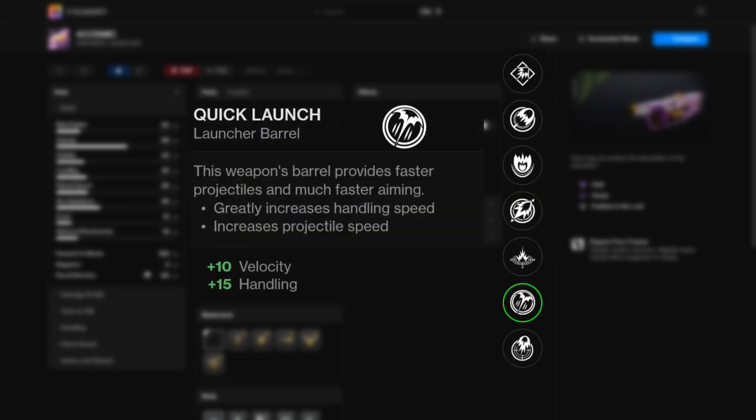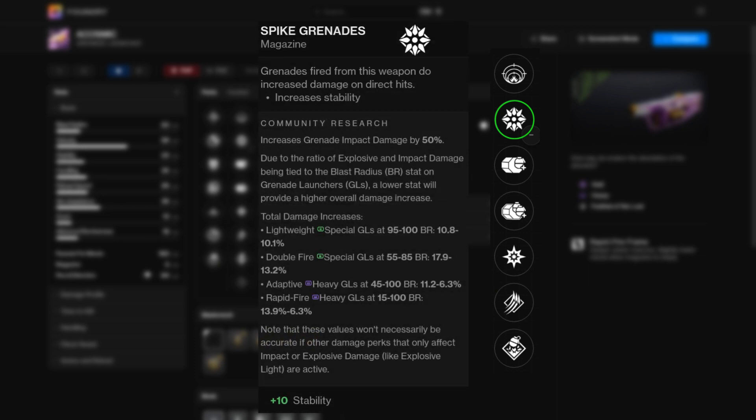For a launcher barrel, I usually like Quick Launch for increased velocity while also getting some handling. And for the mag, you're going to want Spike Grenades for the increased damage on direct hits.